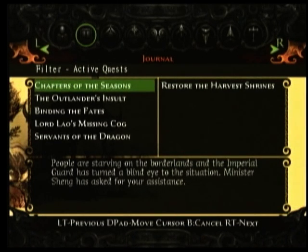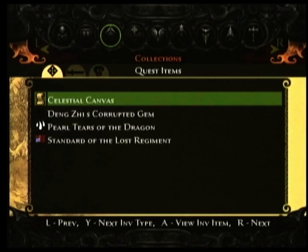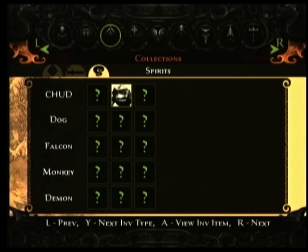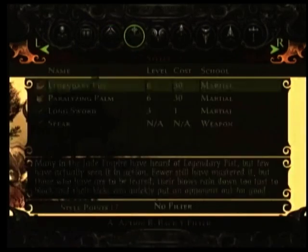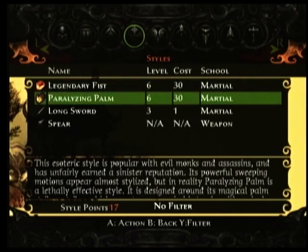Next up is Jade Empire's journal page. You won't have to worry about keeping track of quests — the journal will keep a detailed log of completed and in-progress quests for you. The next page is a collection system where you can collect quest items, weapons, and spirits released by certain enemies when you defeat them, which can be used in transformation styles. On the style page, there are over 30 fighting styles ranging from weapon styles to martial arts to magic styles, and you can level them up by assigning style points in their respective style progression trees.